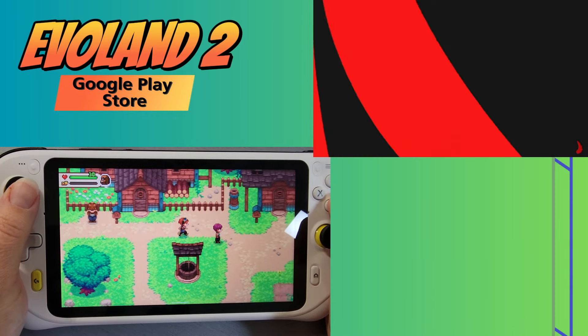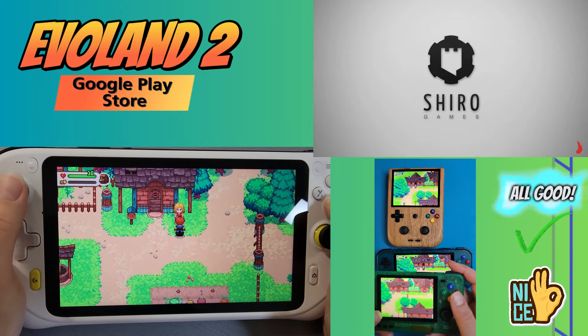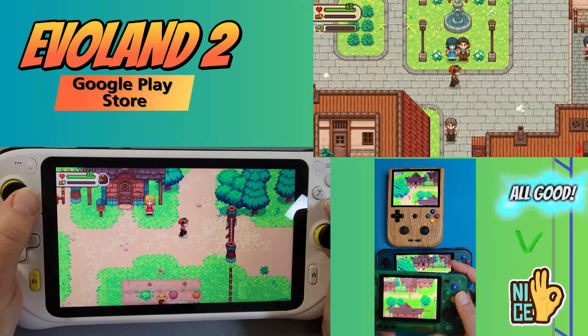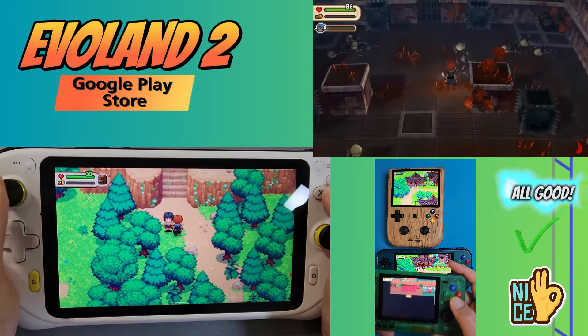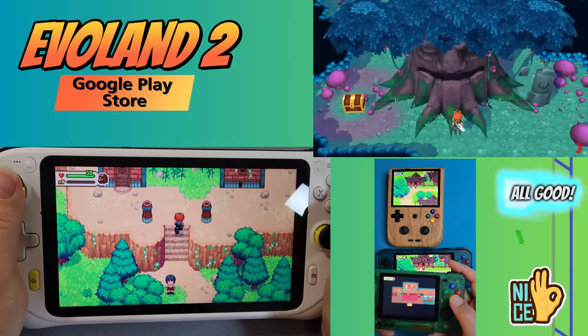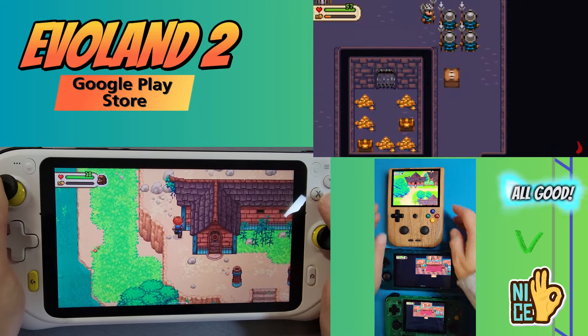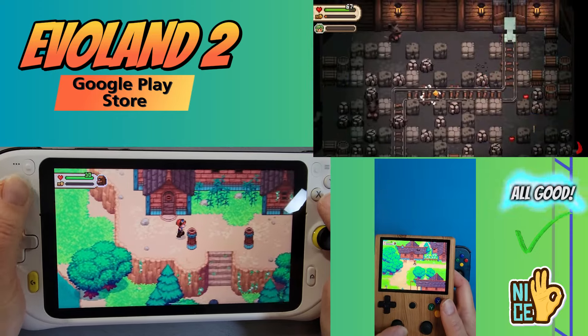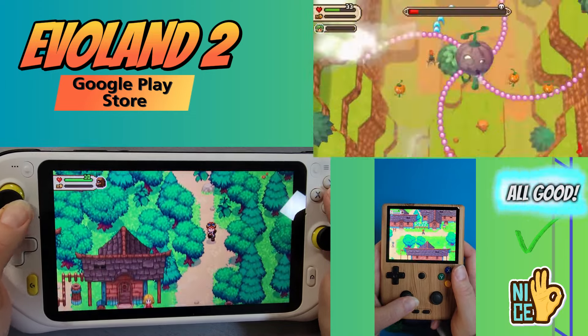Evoland 2 — embark on an epic RPG adventure of more than 20 hours through video game history, filled with a ton of funny classical game references. From 2D RPG through 3D, versus fighting, shooter, and trading card game — and more. You'll get your fill of jumping from game genre to another and never get bored. Evoland 2 is not only one game but many, backboned with a story that will make you travel through time, discovering different art styles and video gaming technology. This game is $6.99 on the Google Play Store or free with the Google Play Pass.